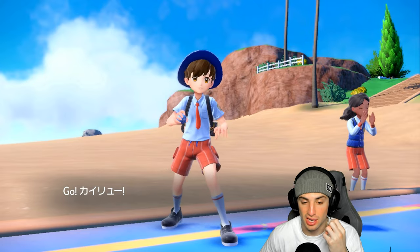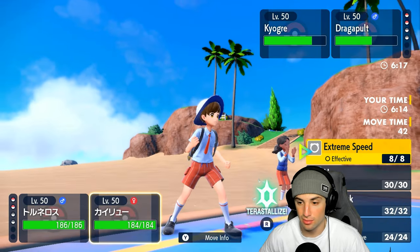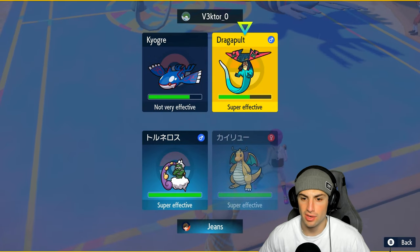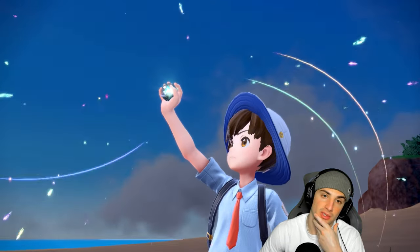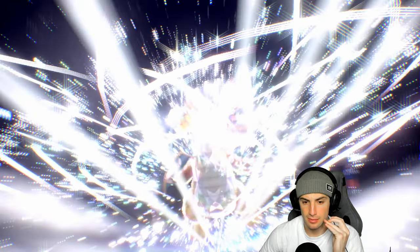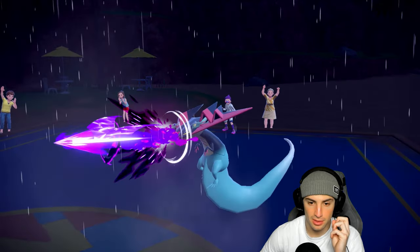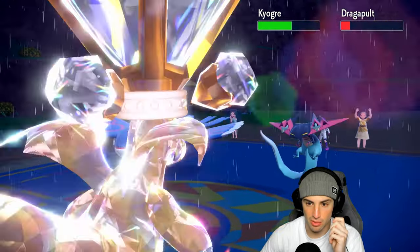This has got to be Choice Scarf Kyogre — we figured it out. And this thing's gonna D-Dance; we do not like that. We do have Ice Spinner, and I'm going to be forced to Terastallize my Dragonite. From here we're simply gonna go into another Bleakwind Storm and Terastallize into Normal and go into Ice Spinner to get rid of Dragapult first, since Kyogre is probably Choice-locked into Ice Beam attacking my Dragonite. Rain should honestly end in the next turn.